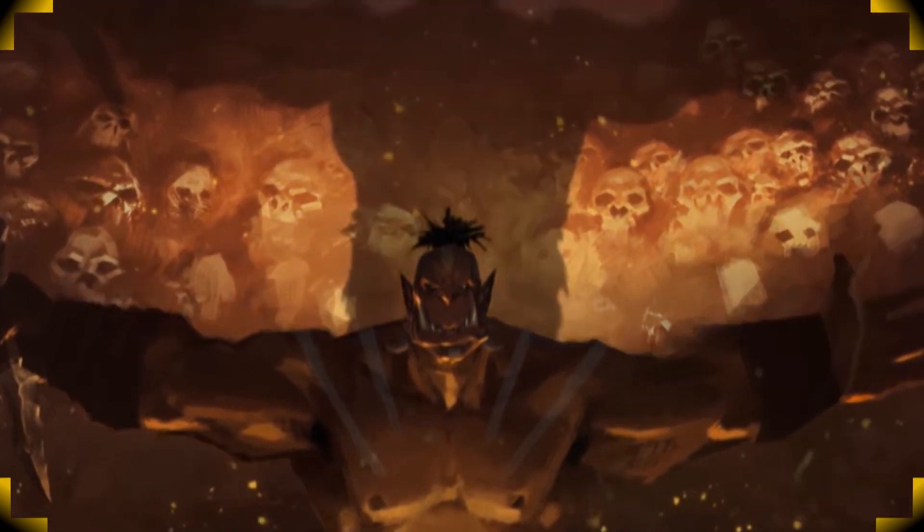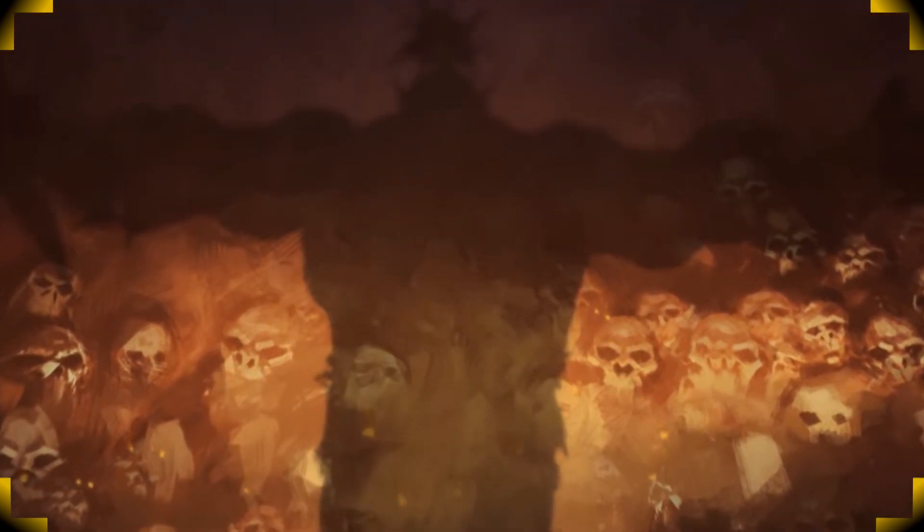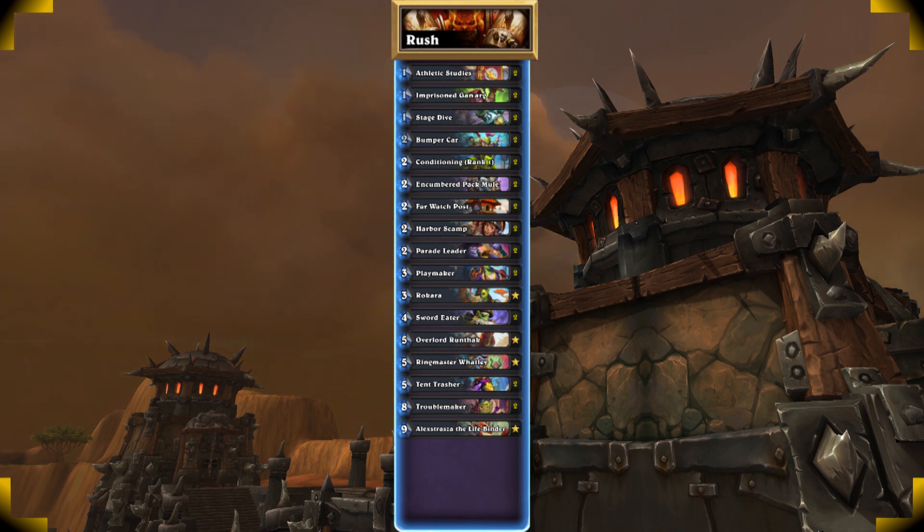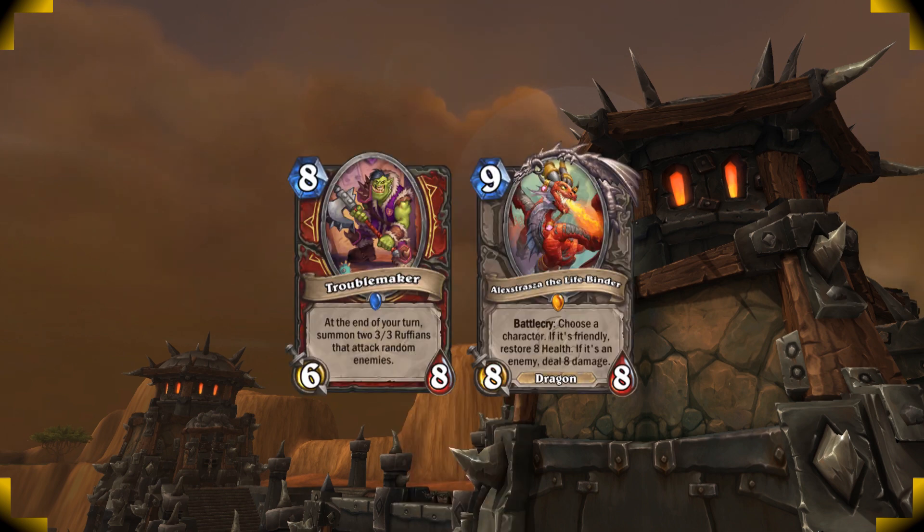Hello and welcome. My name is Axel Kay and today we're revisiting Rush Warrior from Forged in the Barrens. Rush Warrior is all about using your Rush minions to take over the board and to trade efficiently, and then to end the game with a strong board with cards like Troublemaker and Alexstrasza.